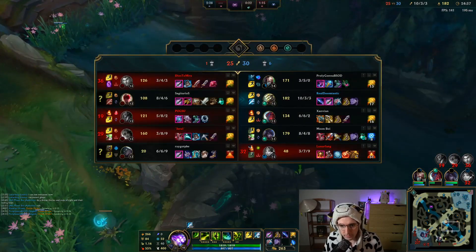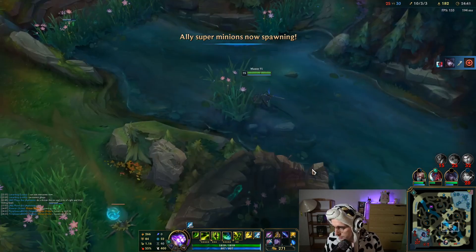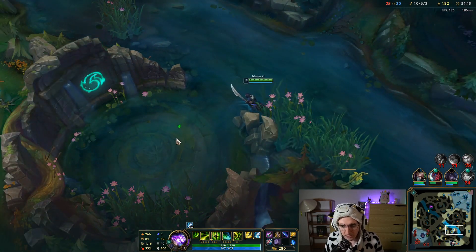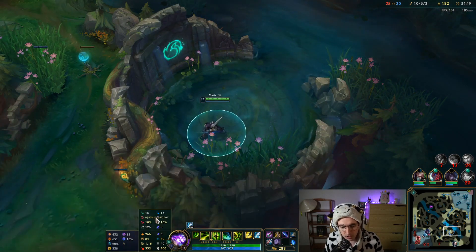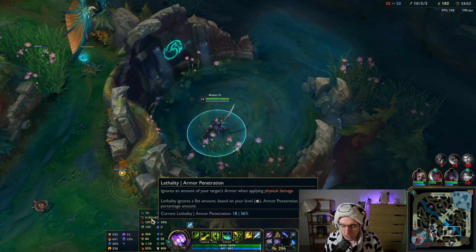Let's go secure that Ocean Dragon. I've got 3 deaths now. If somebody wants to know when we build Goonzu's — if we're building this build, we don't build Goonzu's. Even if we're all AD, it doesn't matter because we're sitting on 56% armor penetration. Think about that — 56% armor pen.